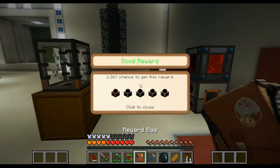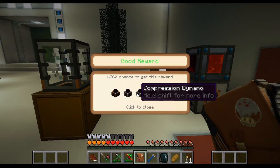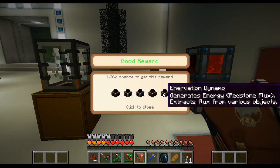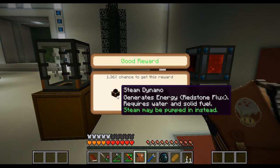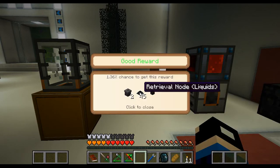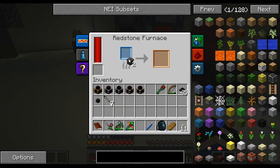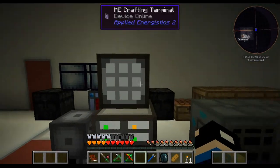Let's go ahead and open these two bags. I got a steam dynamo, magmatic compression reactant, and an innovation dynamo. Also more retrieval nodes, a transfer node, and trash cans. Of course I can't dispose of the trash cans even though I don't need them — and even though I don't need them, I can't get rid of them.